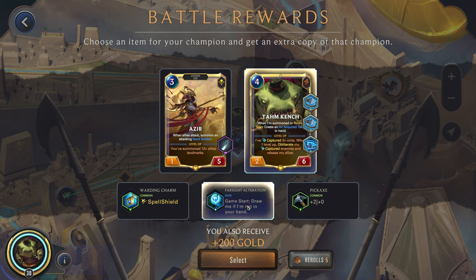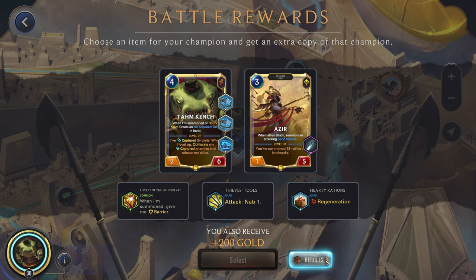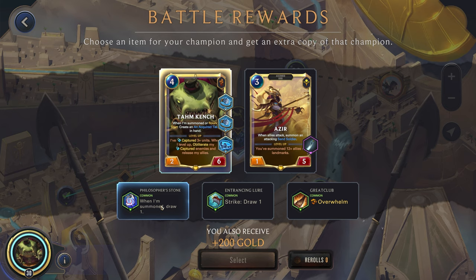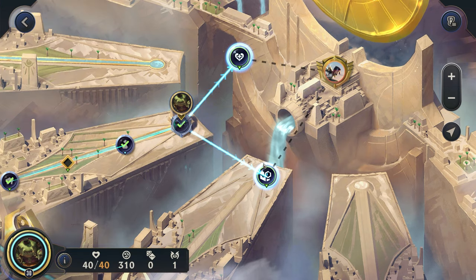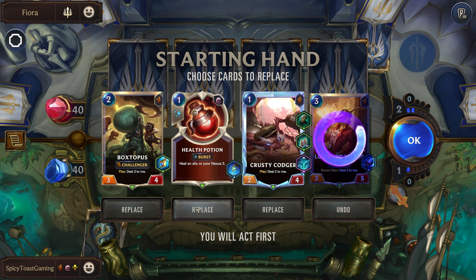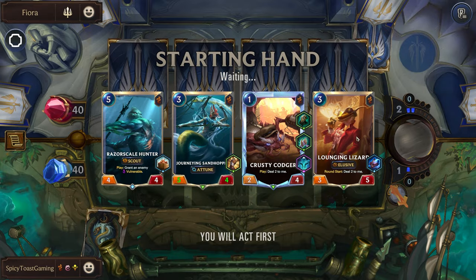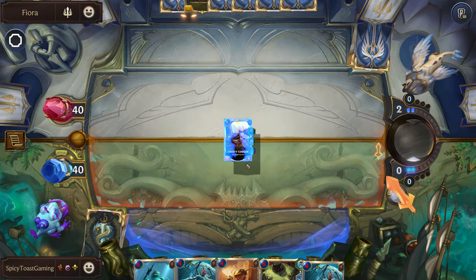Farsight to make sure we get our Tahm Kench in our opening hand — not bad, although it's going to be a while before we can play him so it's not that needed. Tough and giant spell are both good, but if we could get some cost reduction — regenerating also good. Come on, give us a little bit of cost reduction please. Sad — we'll just go for strike draw one.